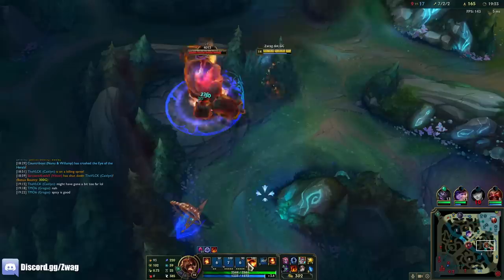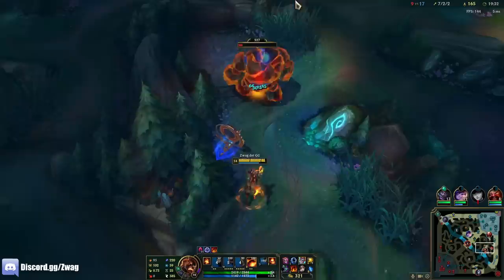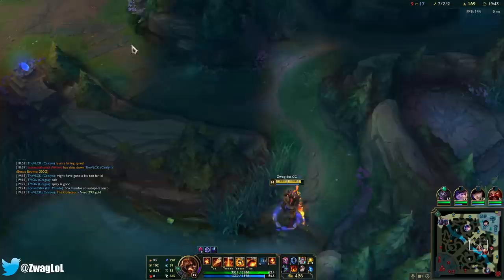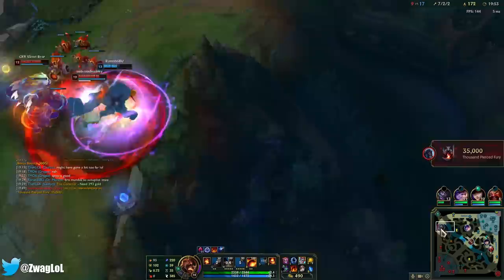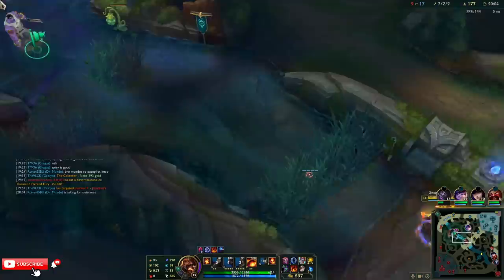I'm going to go grab blue. It reset — the range you can pull them is a lot shorter now, but at least when they reset they don't heal to full. I don't know if they can kill him — I guess they had the damage for it. I need to go save him.